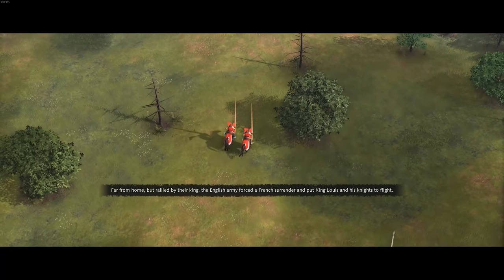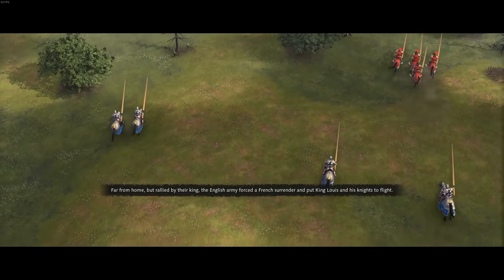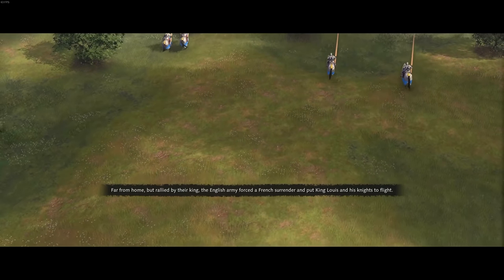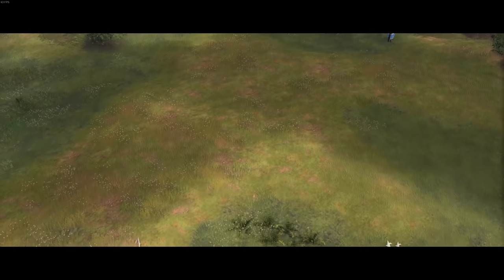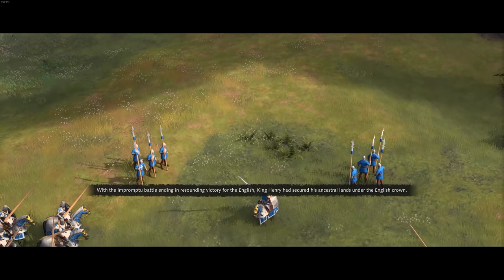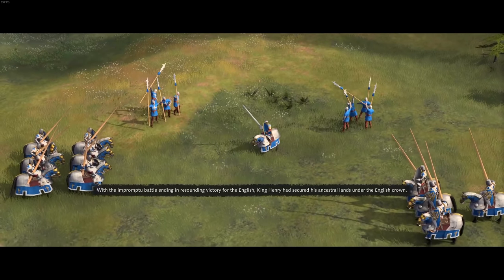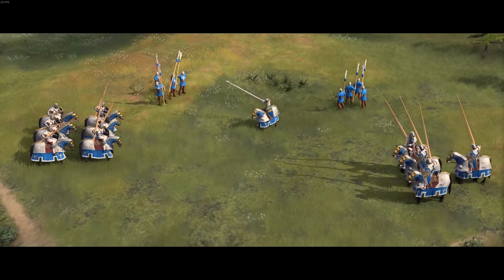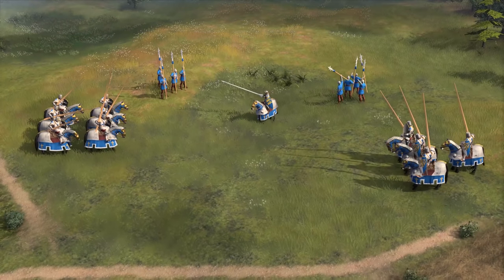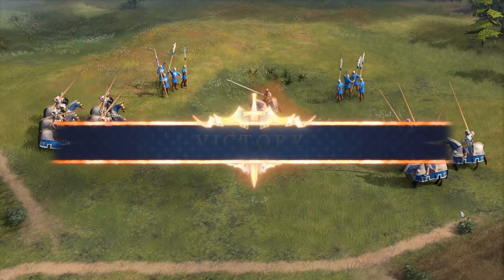Far from home but rallied by their king, the English army forced a French surrender and put King Louis and his knights to flight. With the impromptu battle ending in a resounding victory for the English, King Henry had secured his ancestral lands under the English crown. So far, so good — let's move on.